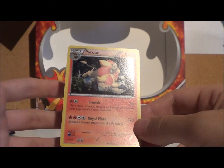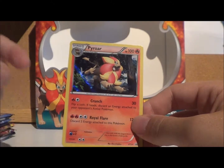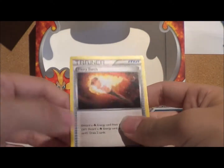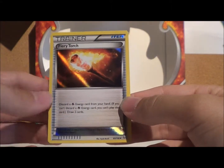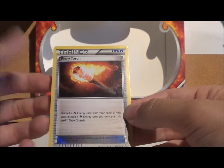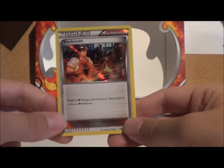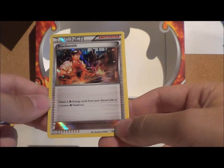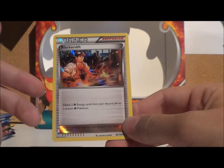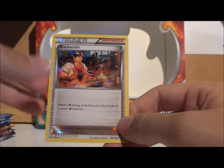I like Pyroir, obviously not as much as Arcanine because he is obviously the original, but I like it all the same. We've also got two trainer cards. The first one is a Fiery Torch — you discard a Fire Energy from your hand; if you can't discard a Fire Energy card you can't play this card, but if you do, you draw two cards, which is nice. The other one, which is even nicer, is the Blacksmith. This lets you attach two Fire Energy Pokemon cards from your discard pile to one of your Fire-type Pokemon. This would be devastating in a Mega Charizard deck, let me just tell you.